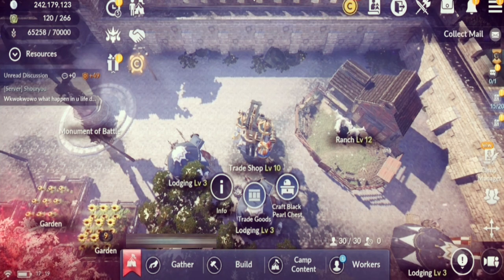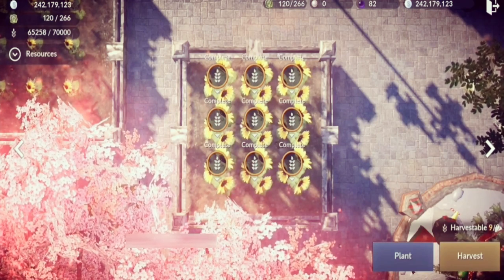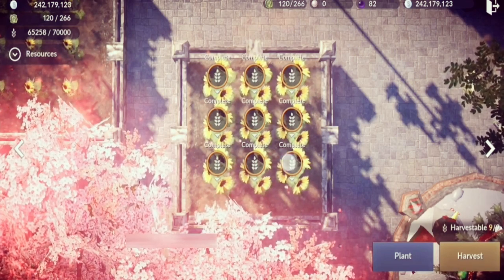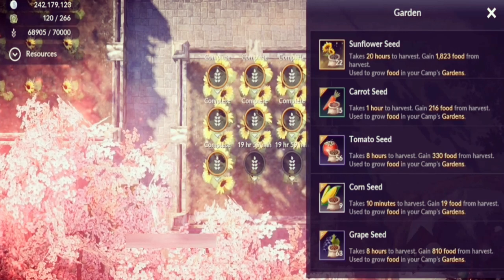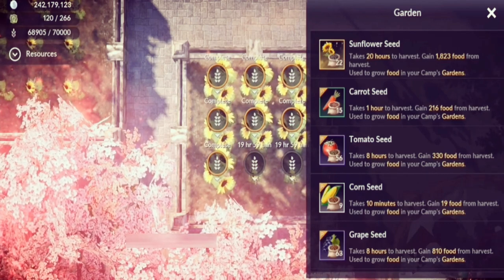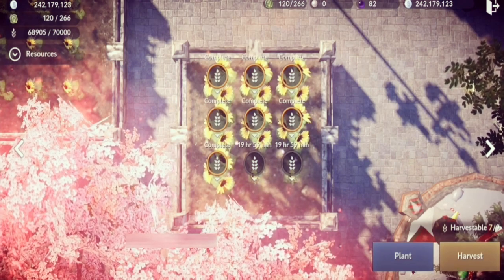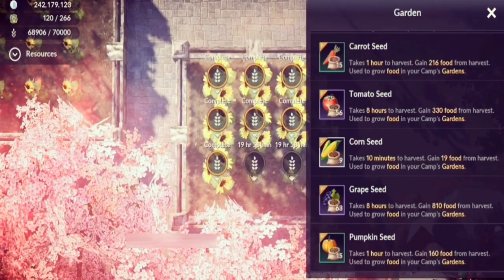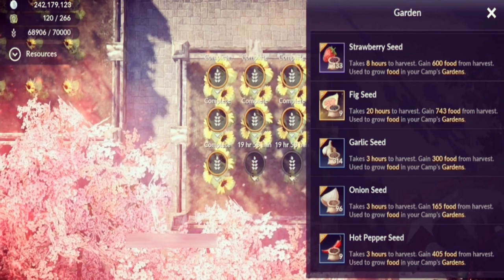The Garden is the main source of food — you plant seeds here, and different seeds have different grow times and yield different amounts of food. The best seed is the sunflower seed, which takes 20 hours but gives the highest food amount. However, if you're a new player, don't use sunflower seeds yet because your Town Hall is low level and your food limit is also low. Start with seeds that take one hour, like carrot seeds.